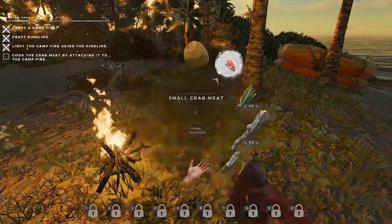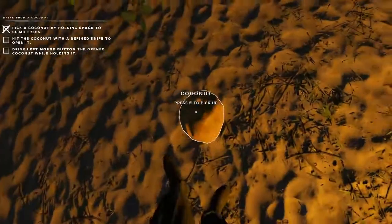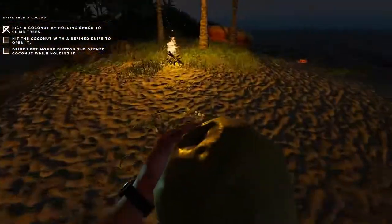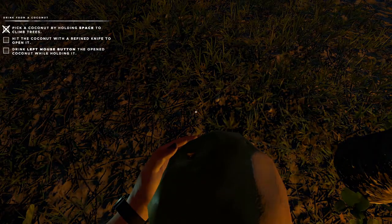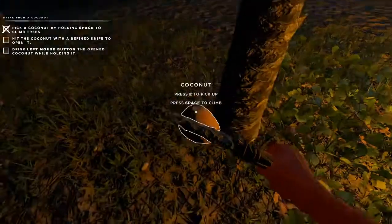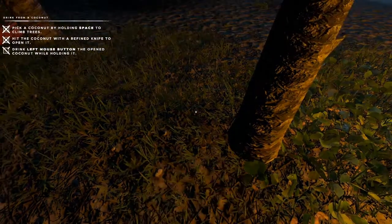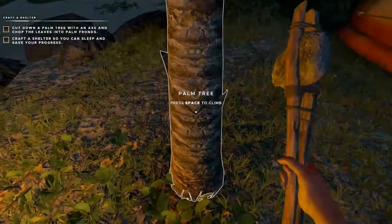Crab meat! Crab meat — where's the crab meat? Okay, drop that on the floor. No no no no, come back! Drop it. Yes! Right — knife... drinkable. I've made the axe and got all the stuff I needed. Now I need to cut down the palm trees.